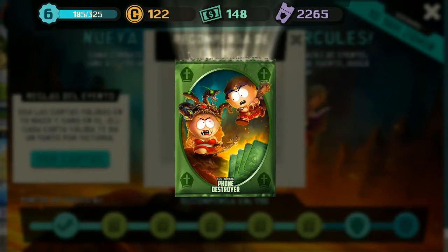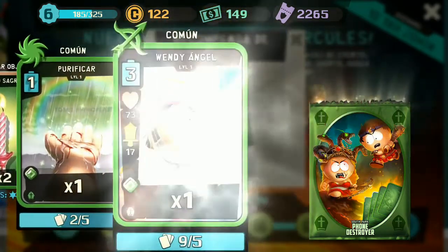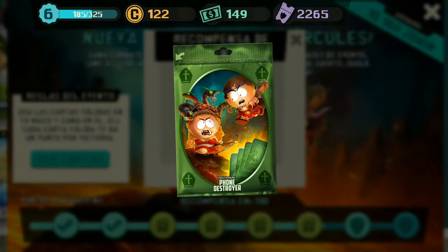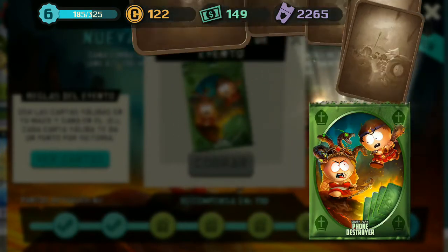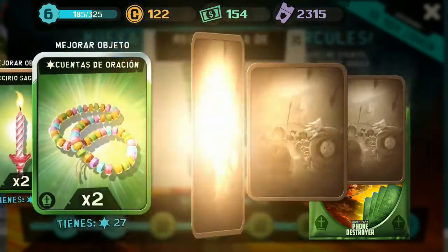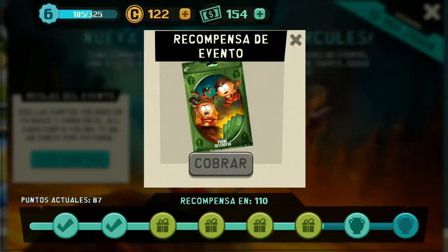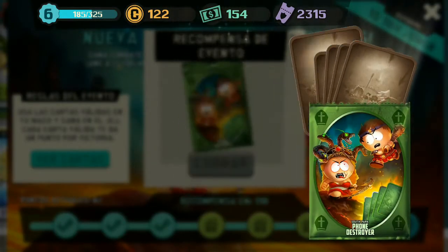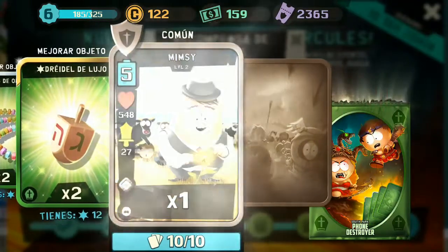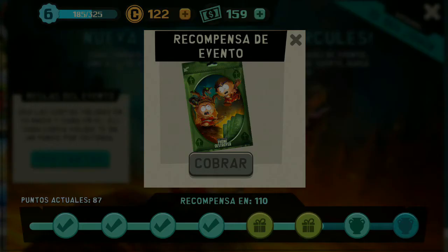Vamos a ver si podemos desbloquear esa nueva carta. Vamos por la siguiente recompensa. A ver qué nos sale, vamos a ver si nos sale la nueva carta de Hércules. El ángel y las palomas... vamos por la tercera. Tarjeticas, dinero, una velita, curación, el gigante y el ángel. Nos están saliendo muchos ángeles, pero quiero Hércules.